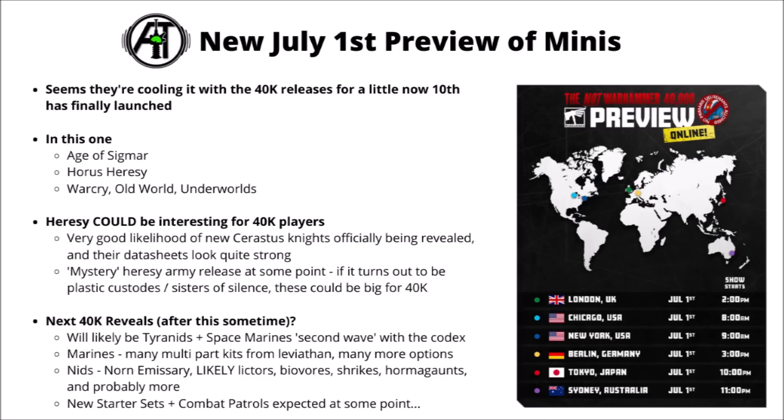Finally, they've also announced a new reveal session happening on July 1st at 2pm British time — that's around 8 or 9am US time, or 11pm over in Australia. Games Workshop are really trying their best to manage expectations here, and they've specifically branded this one the 'Not Warhammer 40k Preview.' They're going to be showcasing things from Age of Sigmar, Horus Heresy, Warcry, The Old World, and Warhammer Underworlds.